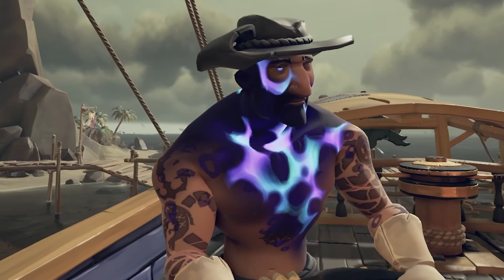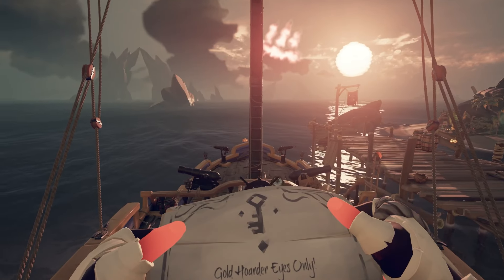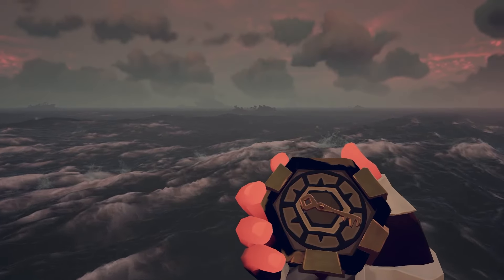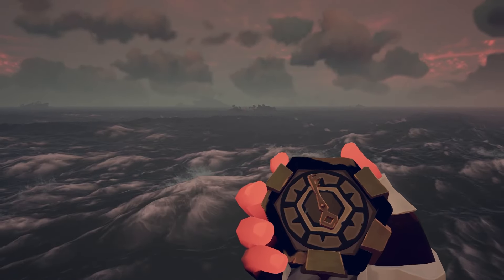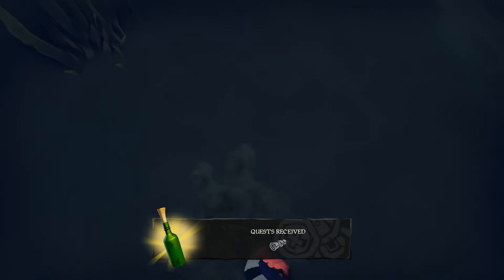The journey to get this curse begins with a note telling you how dangerous the chest you seek is, and a compass that will lead you to that very chest. It's very similar to gold hoarder vaults — just follow the compass to the island, and once it starts spinning in a circle, dig.